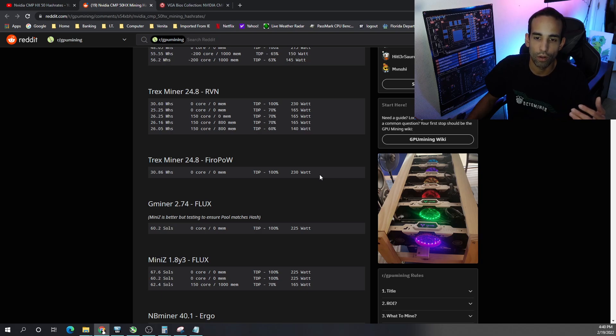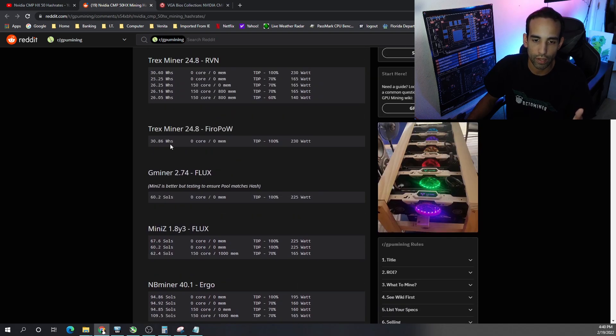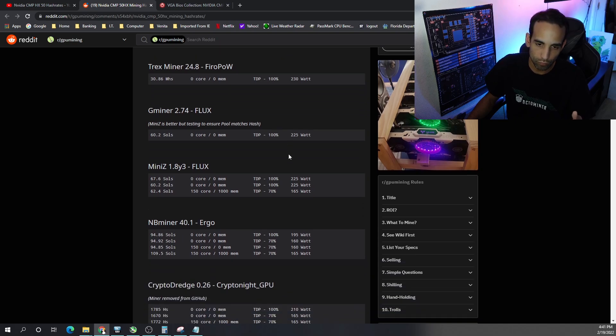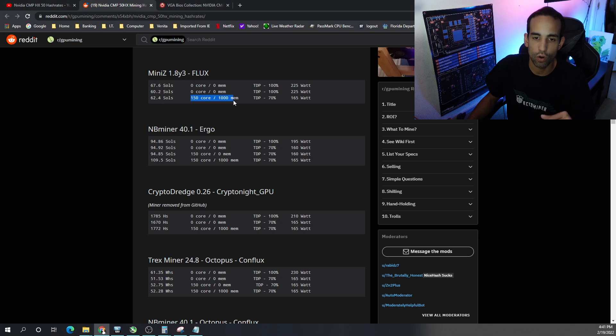FeRo PoW is a ProgPoW variant and pretty much the same as Ravencoin, so you'll get close to the same hash rate — 30.86 megahash at 230 watts stock power limit. For Flux using G-Miner I got 60.2 sols at stock TDP of 225 watts, but many in the community, including Max Voltage, said Mini-Z was better. On Mini-Z I got 67.6 sols stock, and the best I found was 62.4 sols with +150 core, some memory, at 70% power limit — 165 watts.